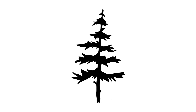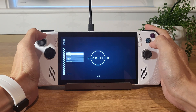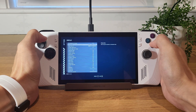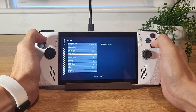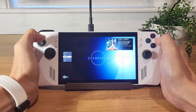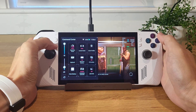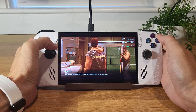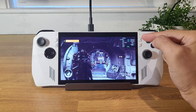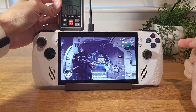Bringing you more Starfield content on the ROG Ally, playing on very hard difficulty. Settings: dynamic resolution scaling, low presets, VSync on, FSR2 on, VRS (variable rate shading) on. Running turbo mode at 30 watts because it's plugged in. The real-time monitor shows the 7840U is at 88 degrees, and the fans are running pretty hard right now.